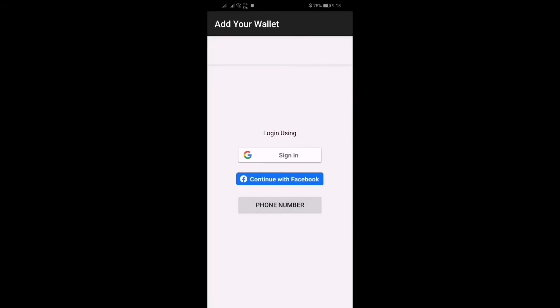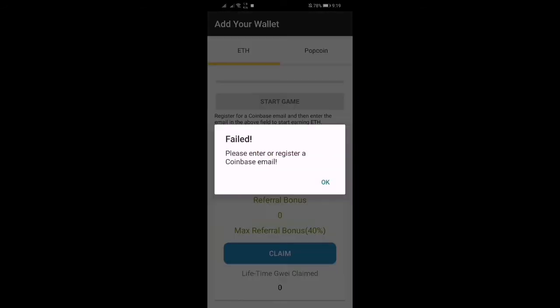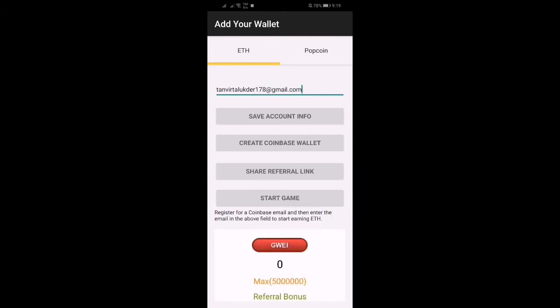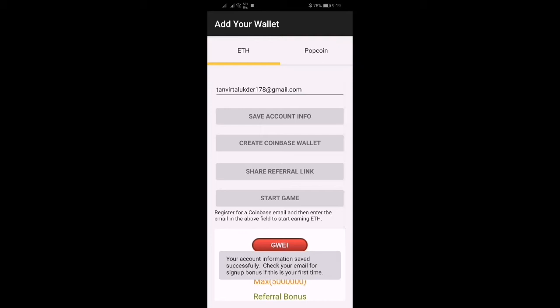Select your Google account — I'm selecting the one which has a Coinbase account. Here you have to enter a Coinbase email. I'm entering it now. Click on Save for account information, then it will load. Information saved.